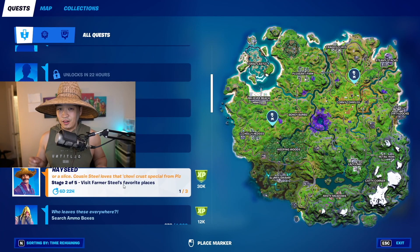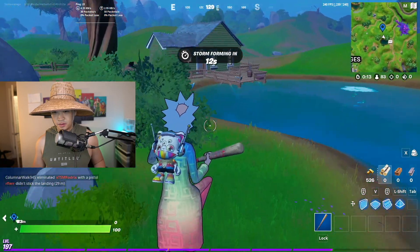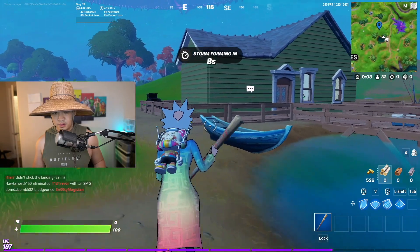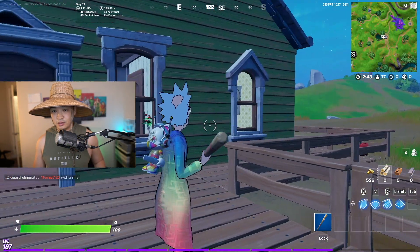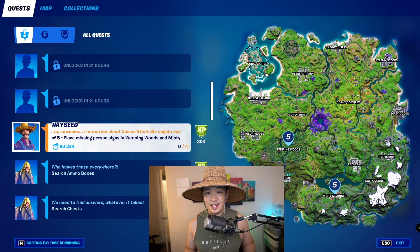Okay, so that was easy — all you have to do is land there. Basically you have to come here, and now we only have this place to go to. We are here. There you go, we got it! Alright guys, so this is Stage 3 of 5 of the Hayseed Challenge.